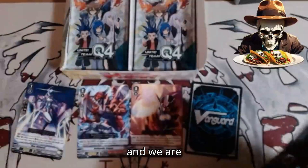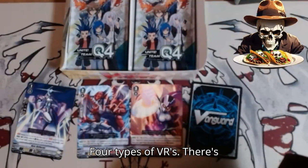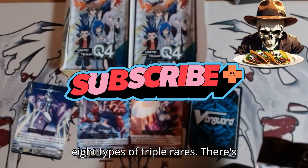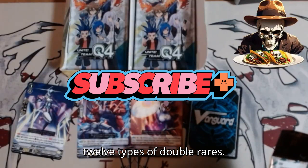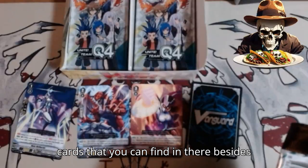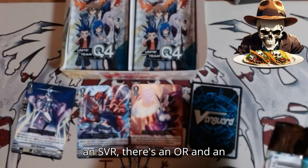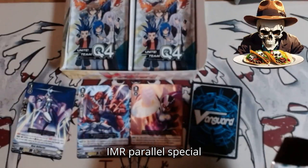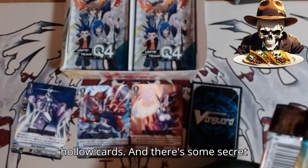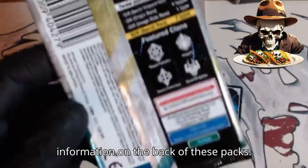And we are hunting. There's four types of VRs, eight types of triple rares, twelve types of double rares. So those are all the different types of cards you can find besides your commons. And then there's an SVR, an OR, and an IMR — parallel special holo cards. And there's some secret rare cards as well. A whole bunch of information on the back of these packs.